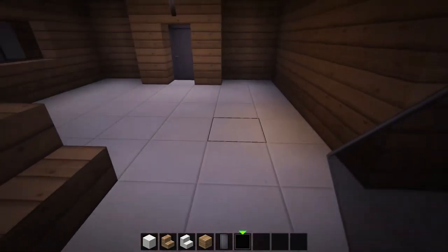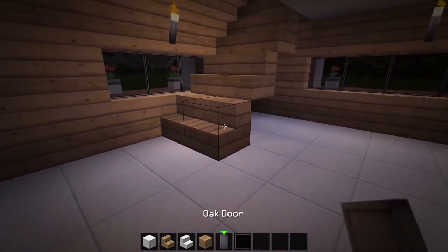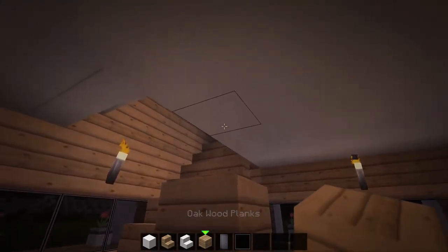Now, let's go back downstairs and at the edge of the staircase, build up two oak walls and add a row of oak planks under the stairs.